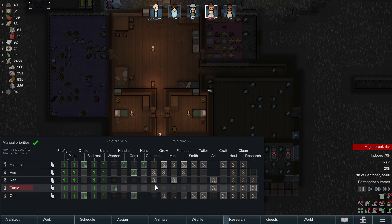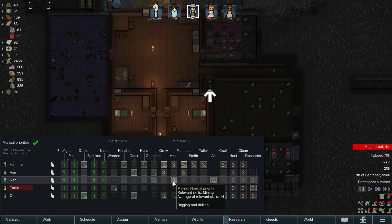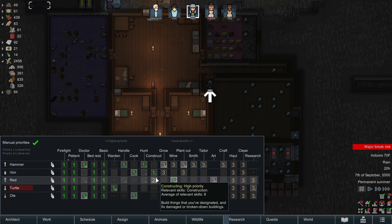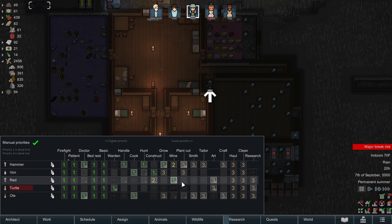Cooking - we have a 10 and a 10 and they both have a single passion. We'll allow both to cook. Hammer will be our main hunter. It's a good idea to specialize - one hunter, one cook, et cetera. Construction is a bigger job so I'll enable both of them. Red is going to be the main constructor. Red is also a good miner, so Red will mine and then construct. Hammer has an 11 in growing so Hammer will be our main grower.